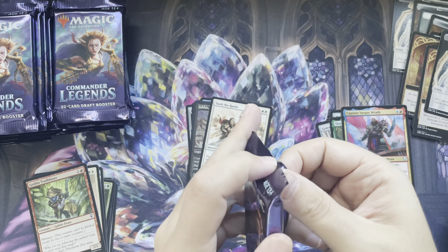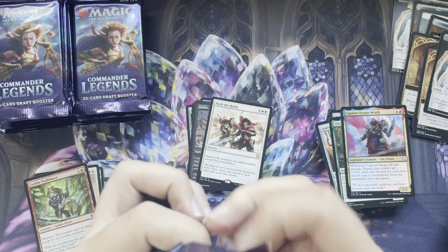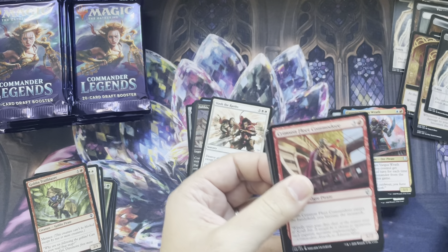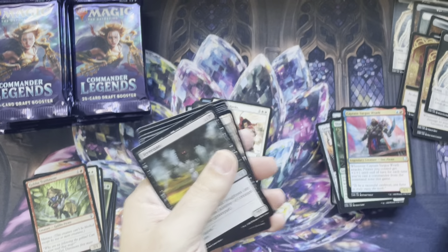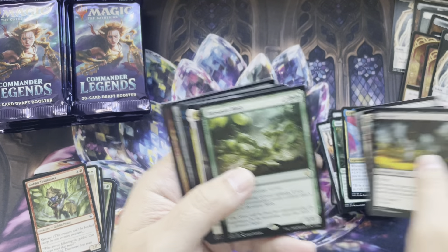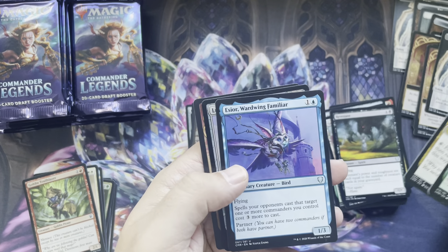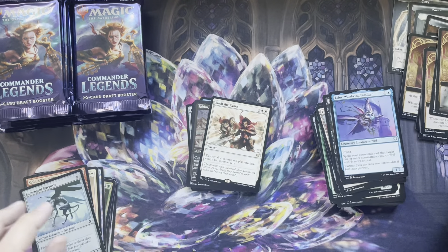We're going down the second row here. I'm not going through the commons — if you want to see all the commons, just let me know in the comments section, but I think it's a waste of time. Biowaste Blob. Queen. Isor. Our foil is Gargoyle.